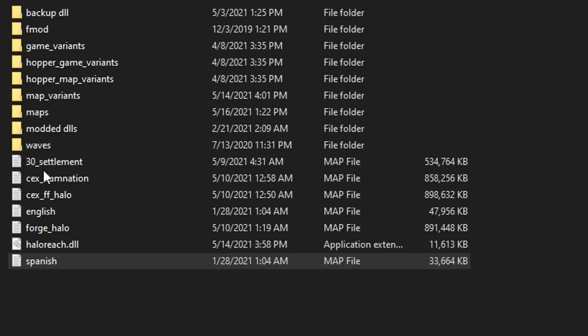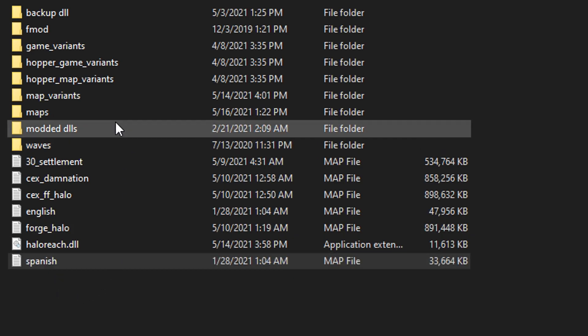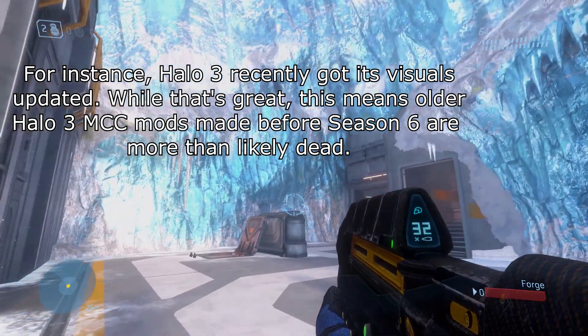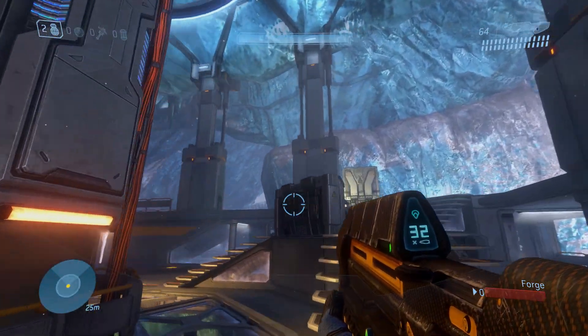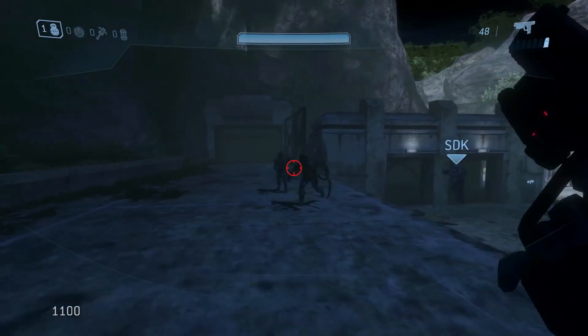Thankfully, there's a new workaround for some of the more current Halo Reach mods where you can rename a shared.map from the previous update to something like main_menu.map, english.map, spanish.map, etc., and as long as you link that renamed shared.map with the modded map's zone tag, it'll work with a new update alongside the current shared.map, meaning you don't have to replace anything in the maps folder. However, a new season can change so much that the shared.map file replacement method will be rendered completely useless. This causes mod creators to have to scramble and make their mods work for the new season, and depending how complex the mod is, it could take a very long time for these mods to get back up and running.